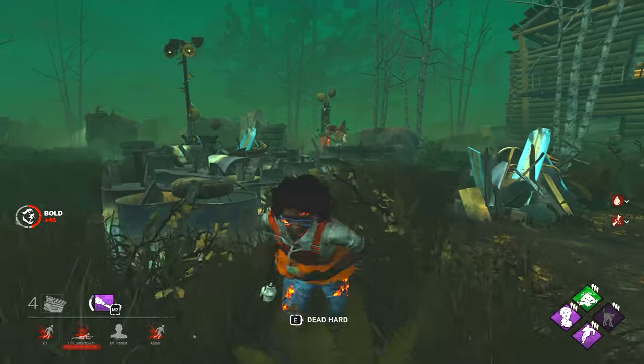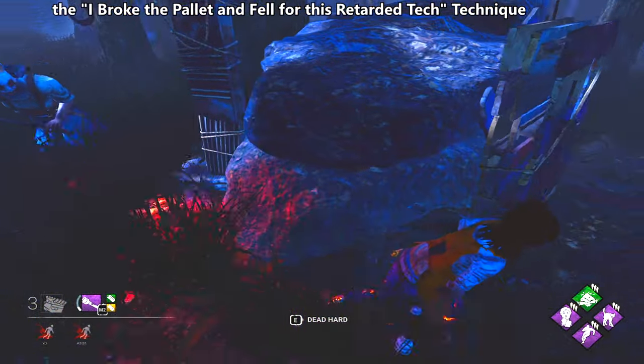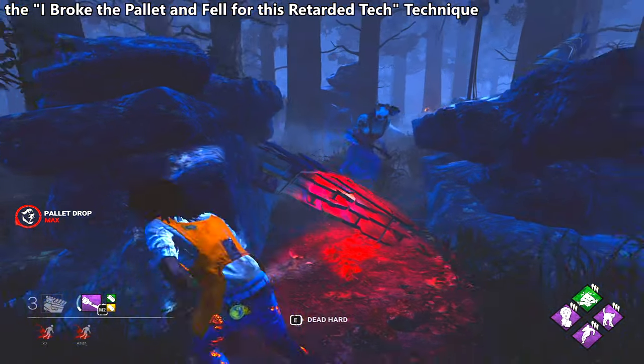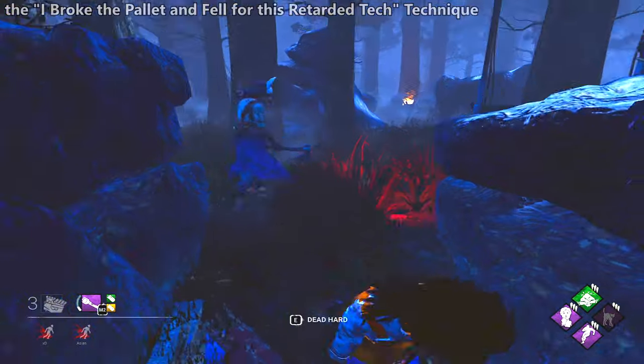Now onto the next technique. I like to call this technique the 'I broke the pallet and fell for this retarded tech' technique. As you can see, this brainless Huntress decided to break my pallet. As soon as the pallet was broken, I ran directly towards one of the sides of her.